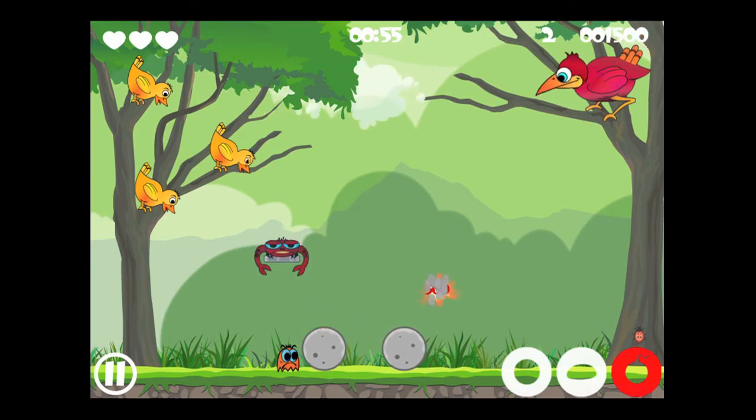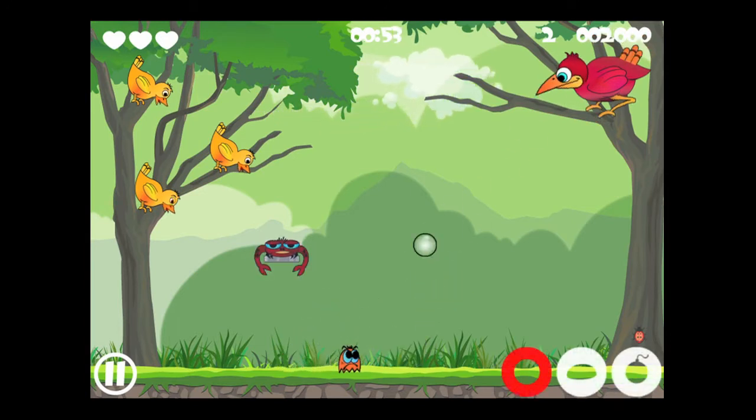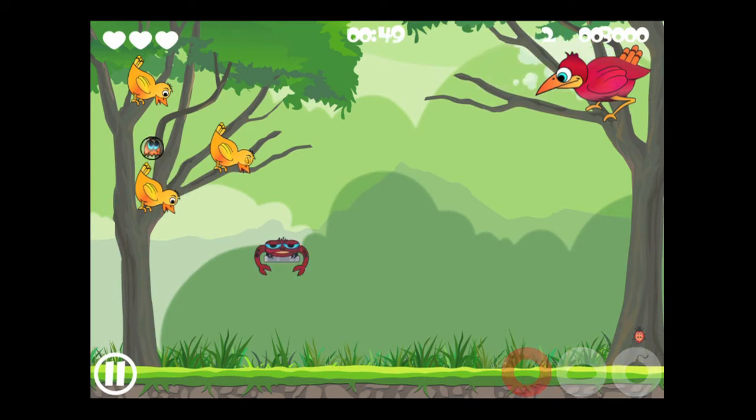To get rid of the wood you have to shoot stones, which are in the center, and use bombs to get rid of the concrete. Then switch back to bubbles, and once you get one around the bug again, use your iPhone to tilt the bug to the bird's beak.